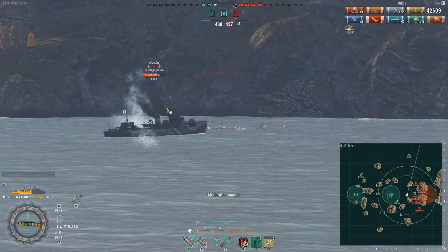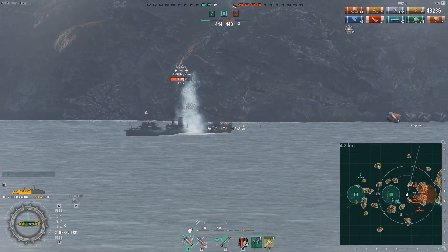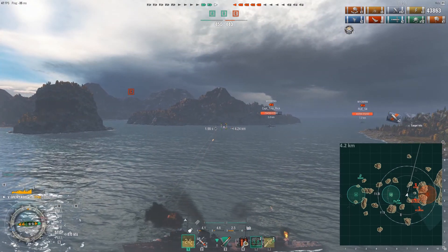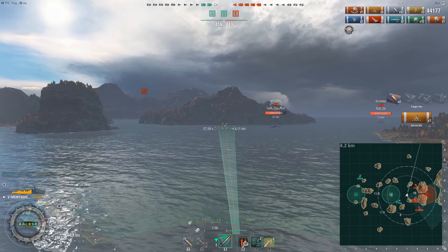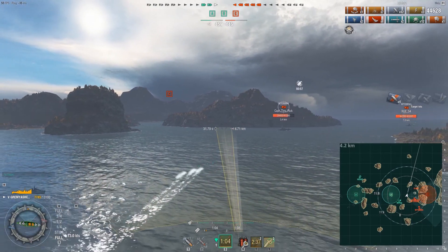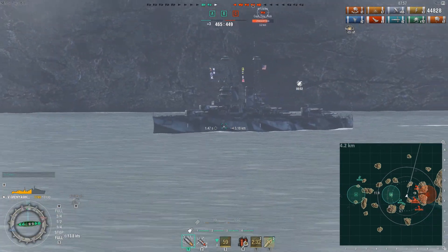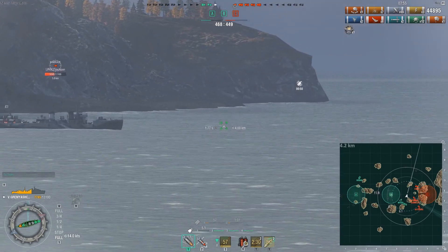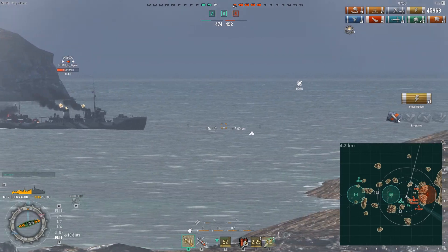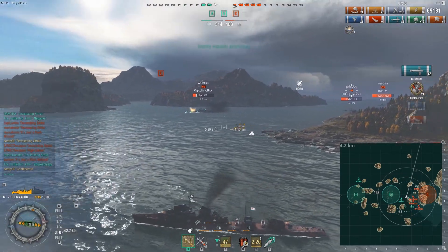Now he's got a Wyoming 4.8 kilometers off his starboard side, so at this point he's going to have to smoke up or he's going to die — he only has 7,000 hit points left. He continues to shoot at the Kamikaze, then goes undetected but does set a fire because why not. Now he's launching torpedoes at the Wyoming. These are very important — if he can't kill that Wyoming, the Wyoming could get within detectability range and he would be absolutely sunk.